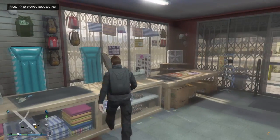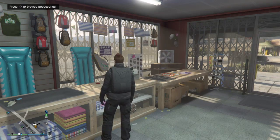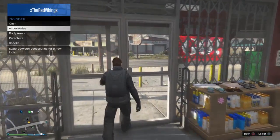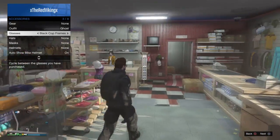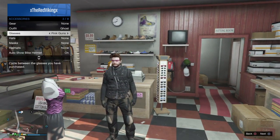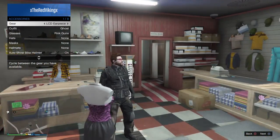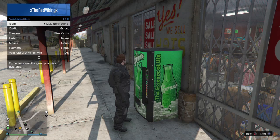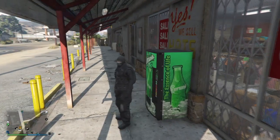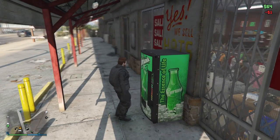For my version of this outfit, put on the pink gun glasses and the LCD earpiece, and then save it in your own outfits. Once you've saved your outfit, put on a skull tight ski mask, find a vending machine, and do this pretty simple glitch where you buy a soda. Then as soon as you can, go into your inventory and select the outfit that has the pink gun glasses and LCD earpiece on it. Once you're done drinking the soda, your mask should appear underneath those two items.